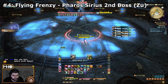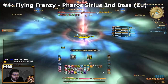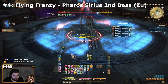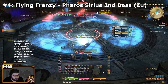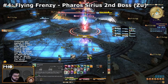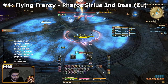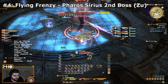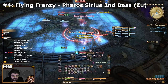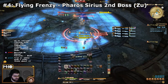The next skill is Flying Frenzy, and this one's a little annoying. You get this from Pharaoh Sirius Normal Mode from the second boss, the Zuu. It's specifically used when the Zuu is given 16 stacks of frenzy, which happens whenever you destroy the eggs along the outside. Destroy two eggs at some point in the fight and the Zuu will jump to a player, belly flop on them, stun them, and do a ton of damage. It's very easy to die when hunting for this skill if you're not having a level 70 carry you through it, so be very careful.